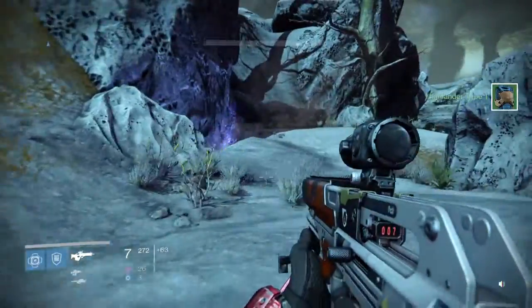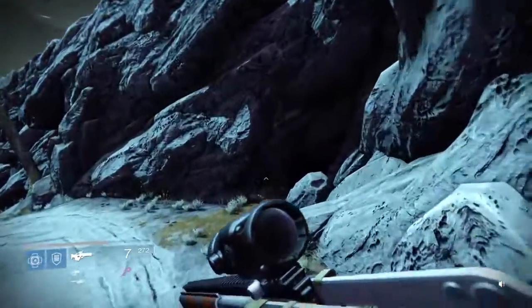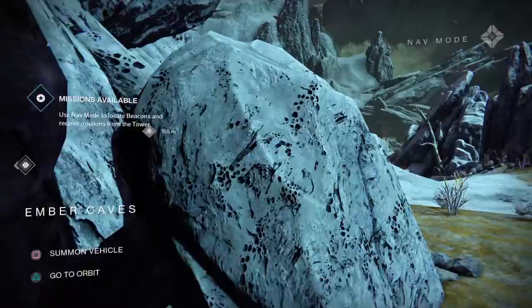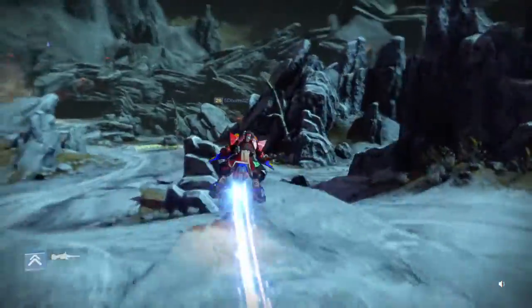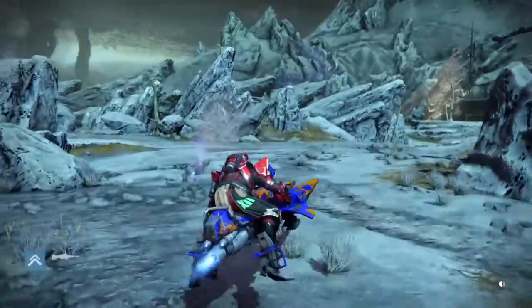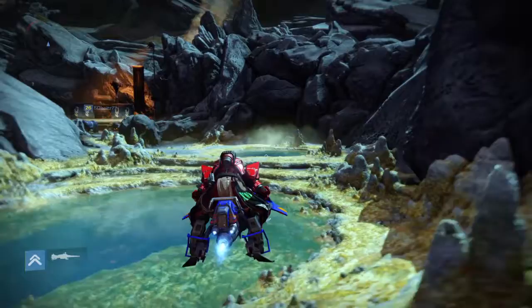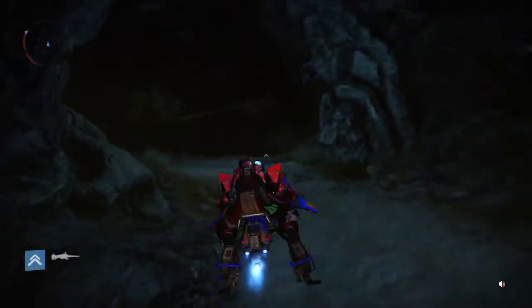There's the first cave and the second cave right there. As soon as you come out, shoot straight off and drop down to scan the environment. Spirit bloom spawns everywhere, so keep following the right side wall.